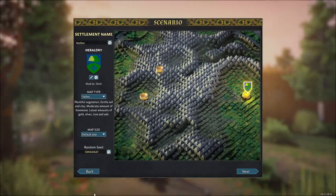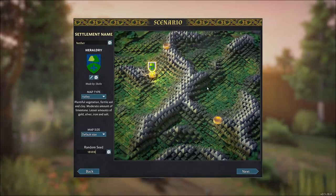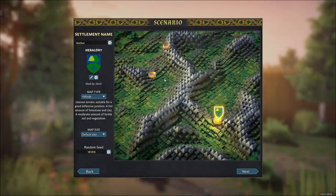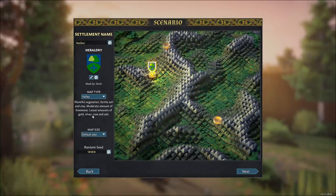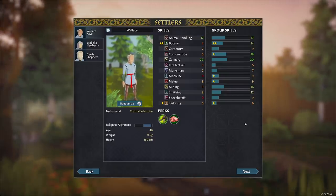We have a randomly generated world over here. You can choose a different random seed and share it. If I go something like 18-18-18, this is the world, and you guys should theoretically have the same world. We've got a few different map types as well, the name of our settlement, the heraldry, and we can choose one of these sites. We'll choose this one in the valley — plentiful vegetation, fertile soil and clay, moderate limestone, and lesser amounts of gold, silver, iron, and salt. If I'm playing this game, we're going to need plenty of salt, but we'll go with this. It's going to be fine.